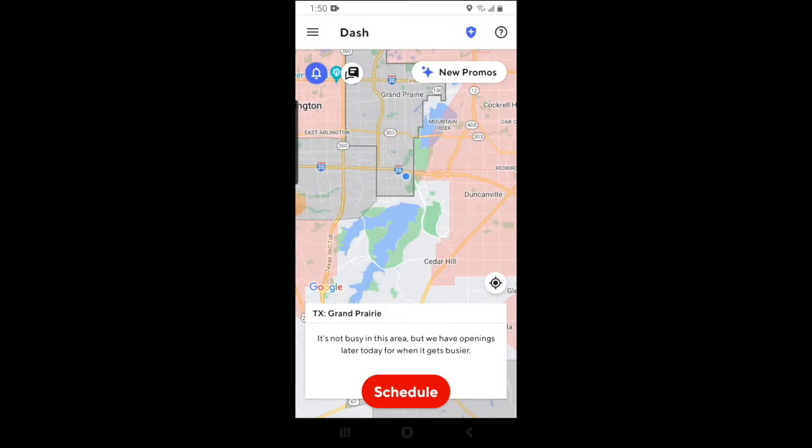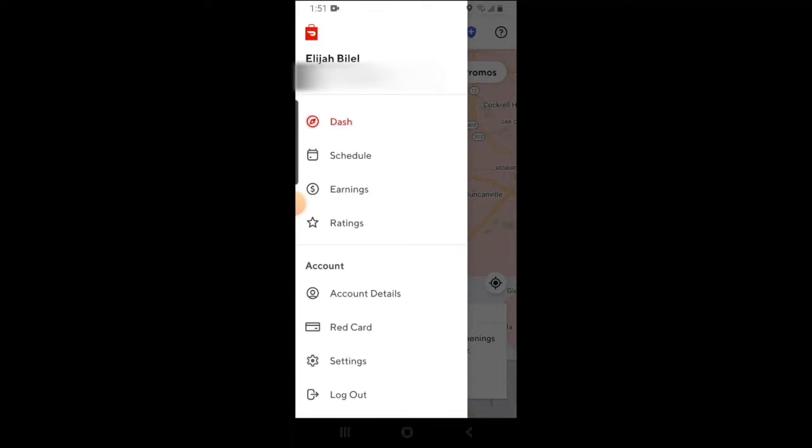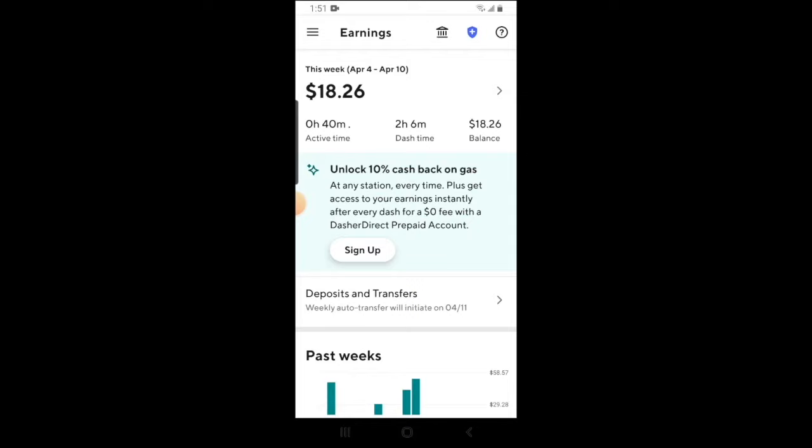We'll now give a tutorial on the overall DoorDash app. You can check on what new promotions are going on by clicking on new promotions — this will let you know exactly what zones have bonuses and what times the bonuses are enacted. If you click on the bars in the top left-hand corner, you can check on your earnings by clicking the earnings tab. From here, you can see your metrics in regards to DoorDash as well as your earnings.